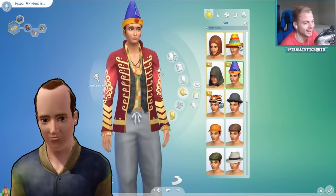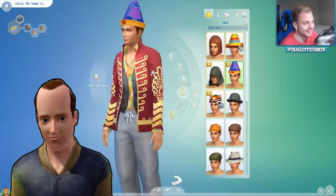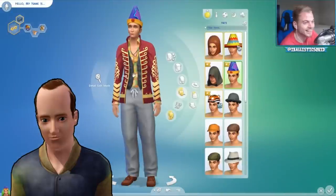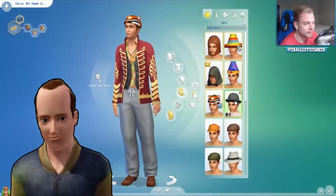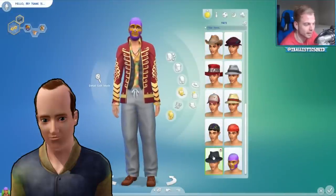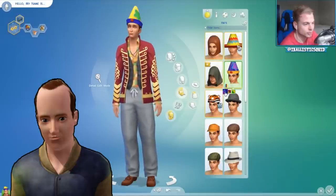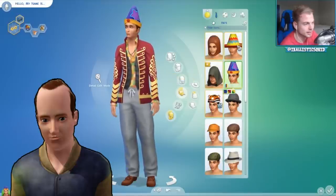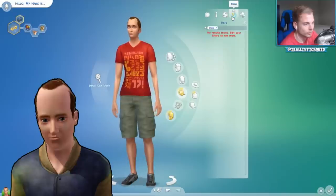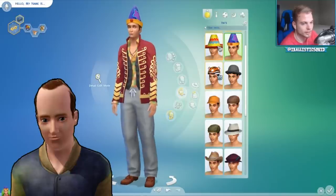We've unlocked some new features because of the DLC packs we bought — this kind of feels like what Boris is. I like Sims 4 Boris, I think I'm gonna get used to it. We need to give him some kind of crazy hat. I kind of feel like this heart hat just suits him very well — it suits him down to the T.